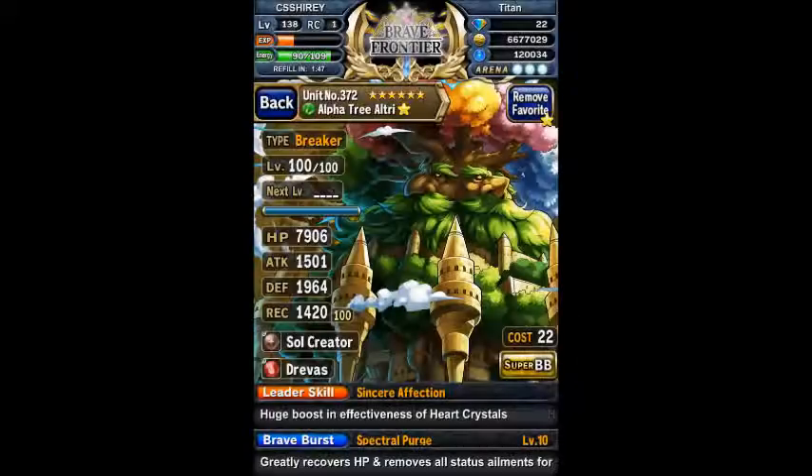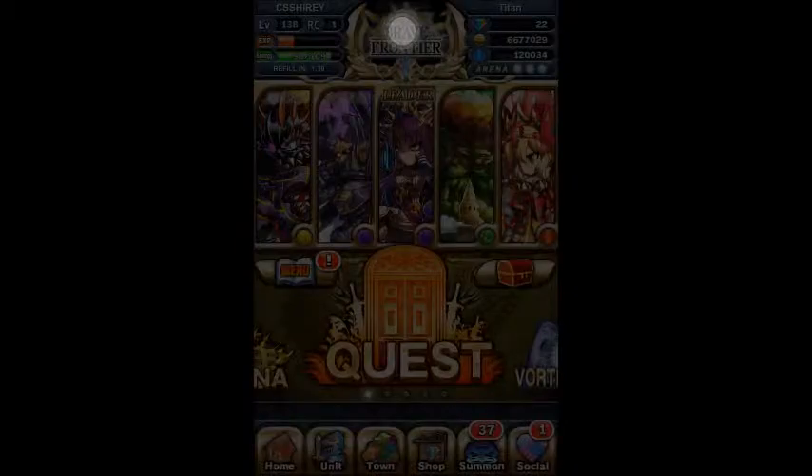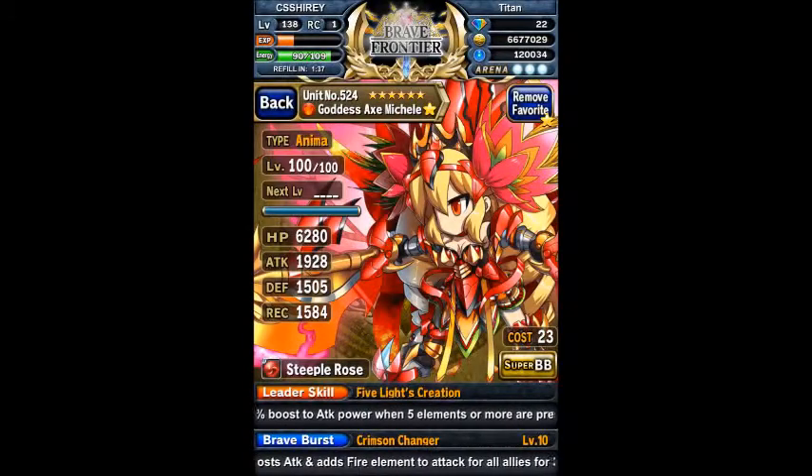The Black Lance Sphere is pretty good. It's a 30% boost to health and defense, you gain BB gauge on attack, and when you're attacked you gain some health back — so that's great. I'm using it on my Darvinshell, and I'm going to use it on Darvinshell for the Maxwell Trial.